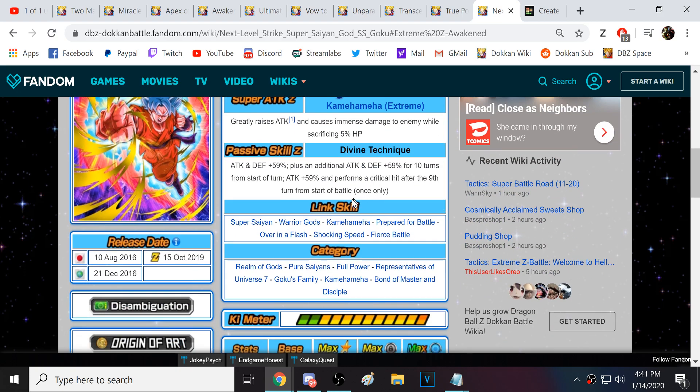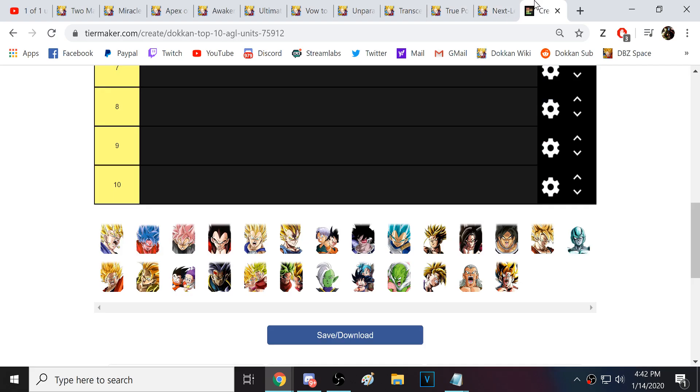He does greatly stack attack, which is cool. He's got a good leader skill for Dokkan Battlefield. One of the best things about him is his link set — having Over in a Flash, Shocking Speed, and Prepared for Battle is really good. We have the Realm of Gods team, which really could look very different very soon, depending upon whatever LRs they release for the five-year anniversary. LR God Goku, LR Blue Gogeta, LR Blue Vegito — it could be ridiculous on that Realm of Gods team. So this guy could definitely help out. A very, very good unit, definitely worthy of being in the number 10 slot.